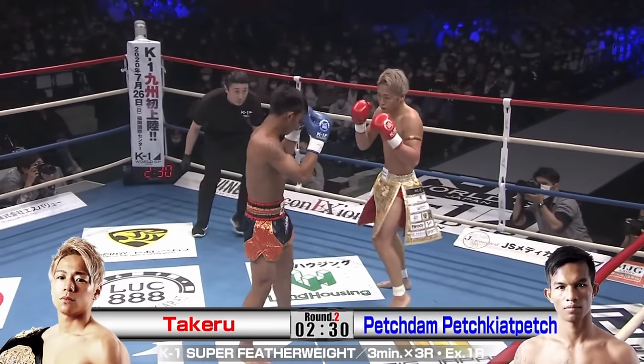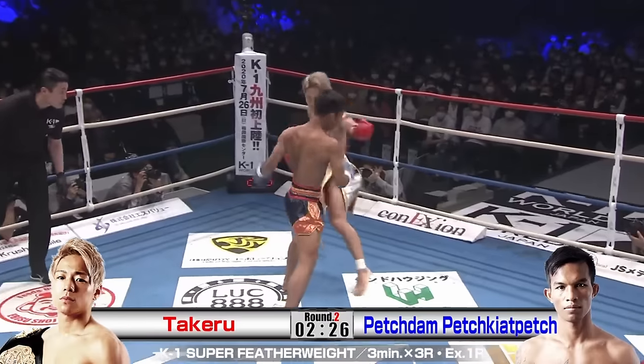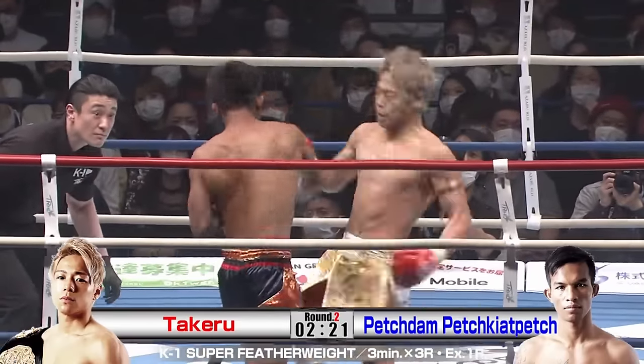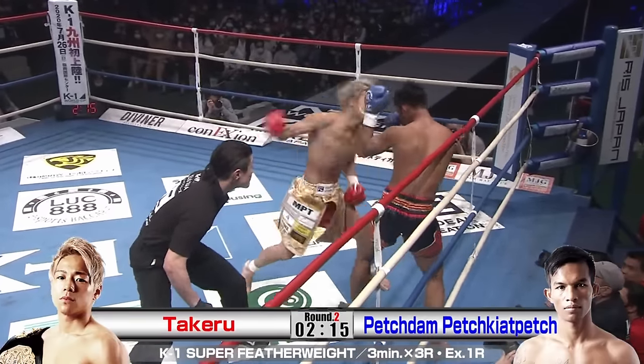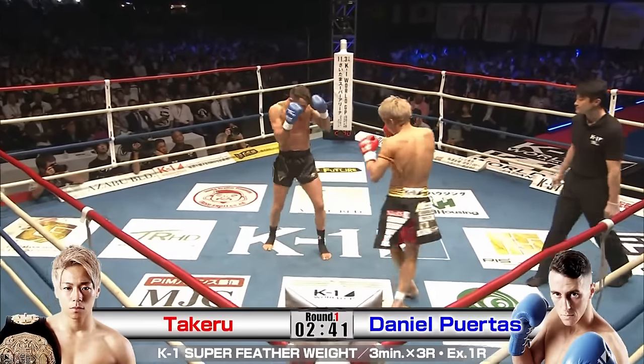Once Petchedem finds some space, Takeru can always go back to that inside low kick to herd Petchedem back in a straight line. Once he gets to the edge of the corner, Takeru can throw hands and finish him off. Petchedem decided to stand and bang with Takeru there, which is a terrible idea since Takeru has been doing a lot more damage with his hands — and here he finishes off Petchedem.